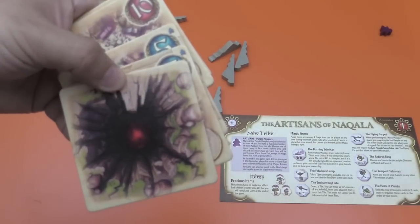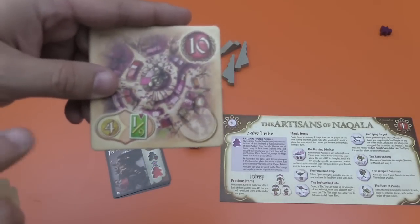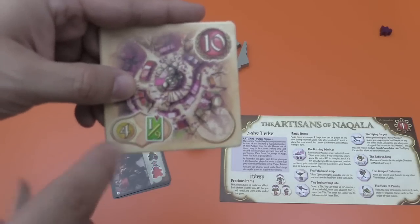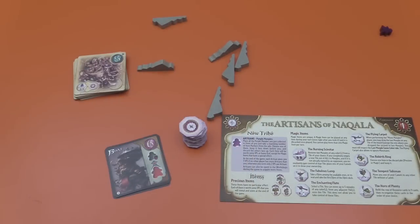There's the chasm, which is basically one impassable space on the board. And then there are new markets, which let you pay four coins to get any one card out of all nine out there. So those are the new tiles for the board.